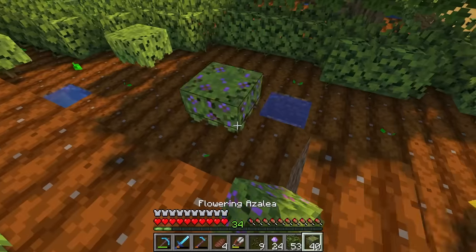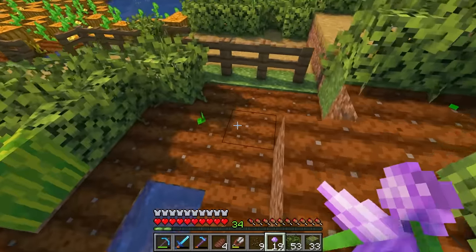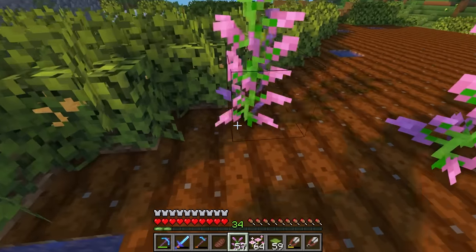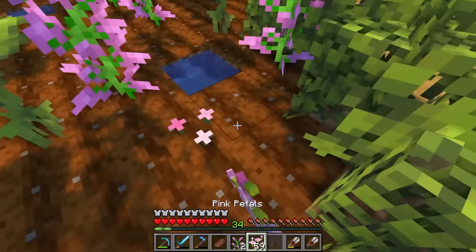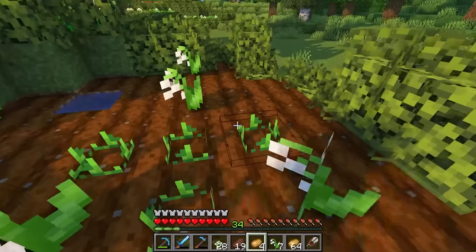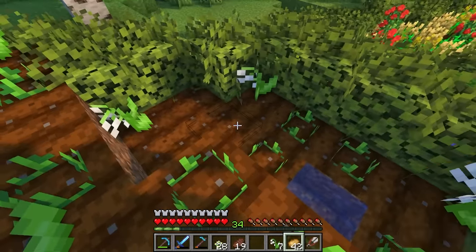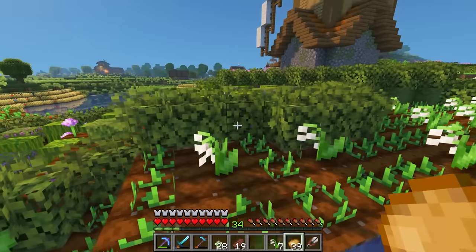My idea for these fields is to add flowers that complement the crops placed in each section. In the watermelon field I went with azalea bushes and alliums. For the wheat field, I went with rose bushes because they complement wheat really nicely. I wanted another lilac field close to the one placed earlier to balance things off, with some cherry petals and drip leaf amongst them. This has turned out to be one of my favorite combinations so far — I've often been forgetting to use the new cherry items from the latest update. Last potato going in — and I think we're done.